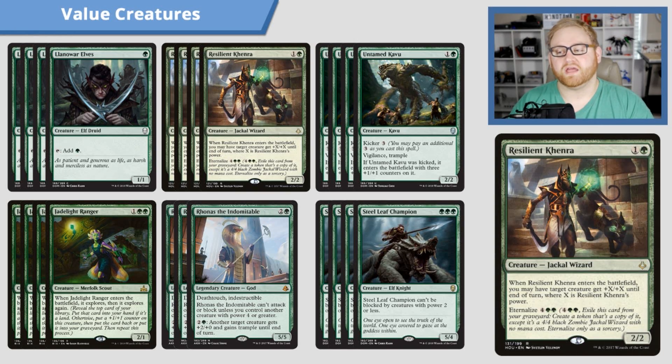Moving on, we have four Resilient Khenra, a two-mana 2/2 Jackal Wizard. Whenever it enters the battlefield, target creature gets +X/+X until end of turn, where X is Resilient Khenra's power. You can also eternalize it for 6, bringing it back as a 4/4 with the same ability. So if it dies the first time through trades, it comes back and buffs another creature on your side of the field, which is great — especially because there's so much removal in the format.